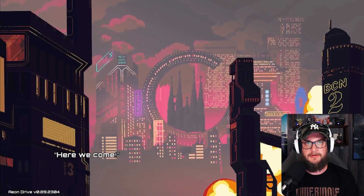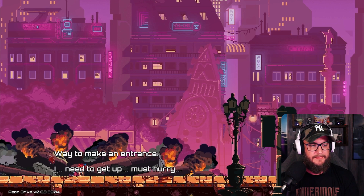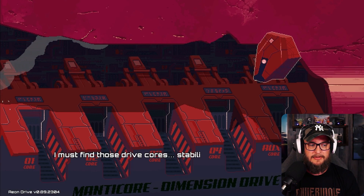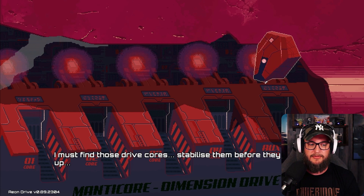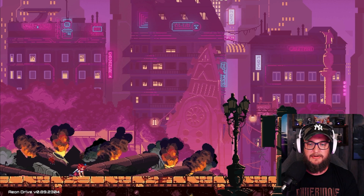I love what they've done with Barcelona, by the way - it looks really nice. Way to make an entrance. I need to get up, must hurry. Vera says we need to find those cores and stabilize them before they blow up. No stress there, right? Normal Monday.